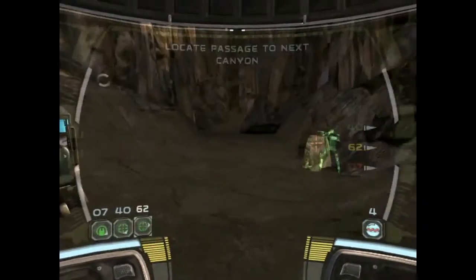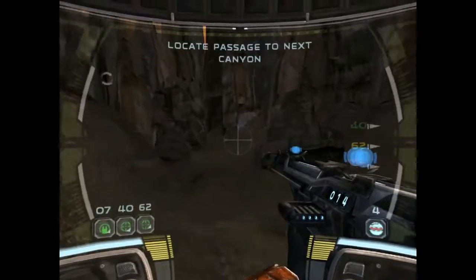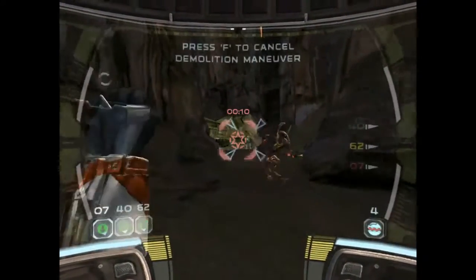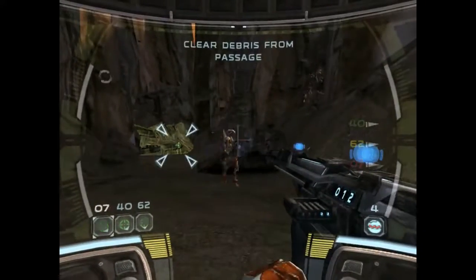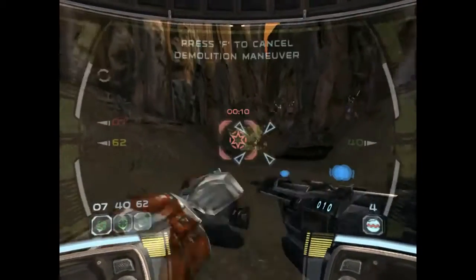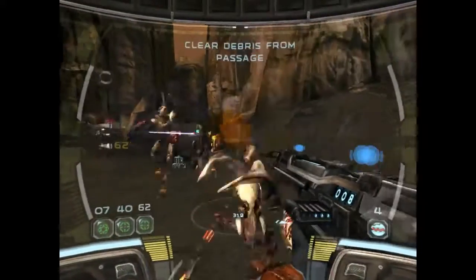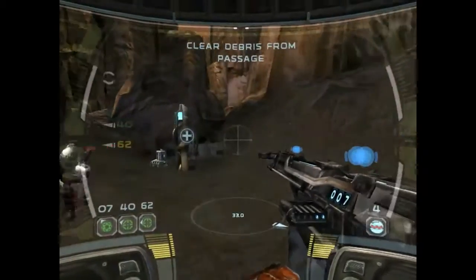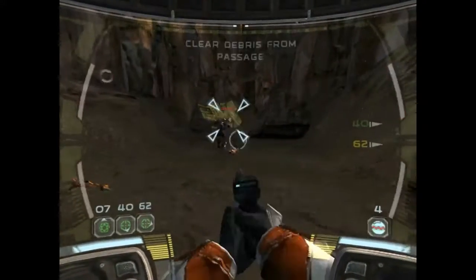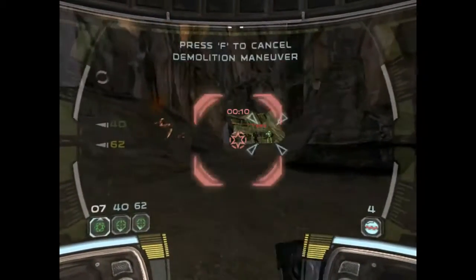Abandon position, Delta. Readying weapon. Looks like we'll have to blow through that wreckage, sir. Commence demolitions maneuver, Delta. Setting demo. Powering up. Target area is clear.